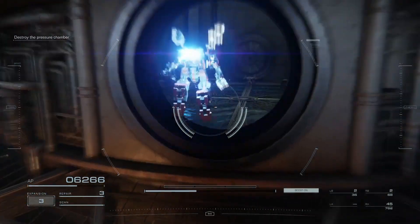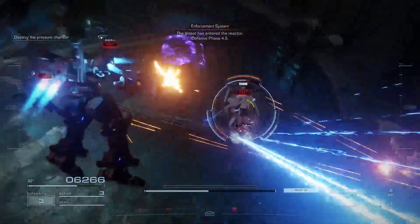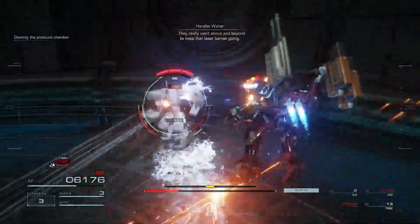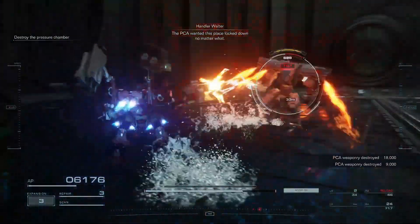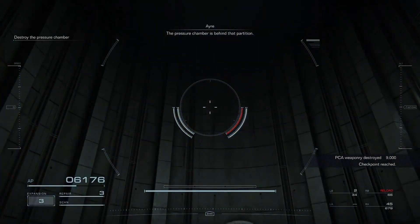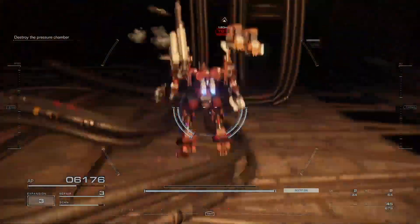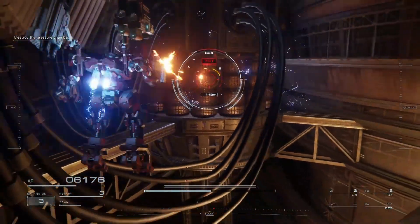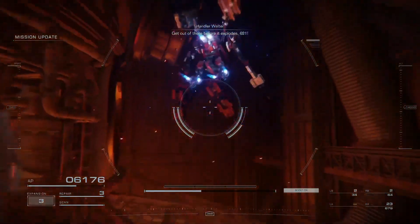Oh. The next is your cannon — it's been failing 4.5. Fight back, Raven. I really went above and beyond to keep that laser barrier going. The PCA in this place stays down no matter what. Defense weapon destroyed. Your pressure chamber is behind that partition — there, 621, destroy the target. Pressure chamber destroyed! Get out of there before it explodes, 621! Oh shit.